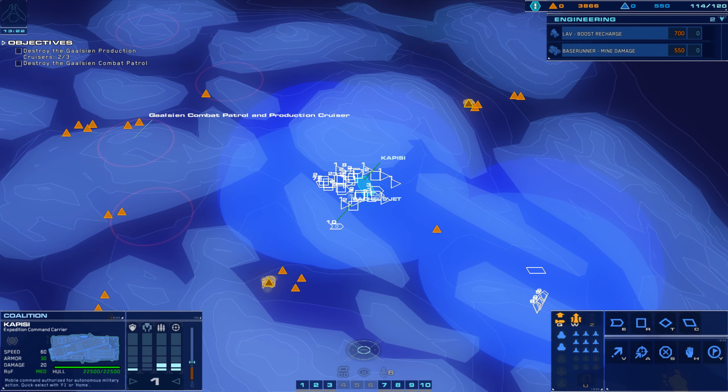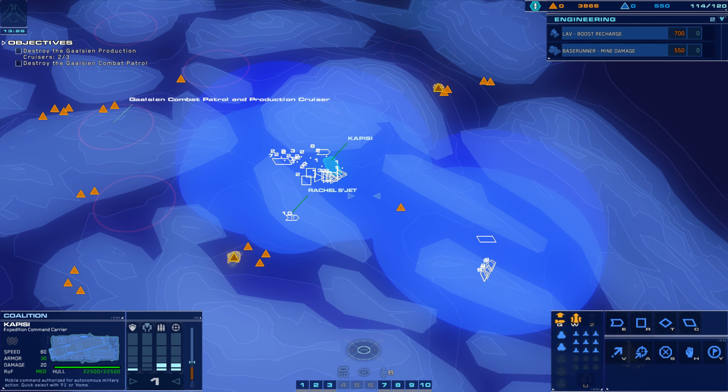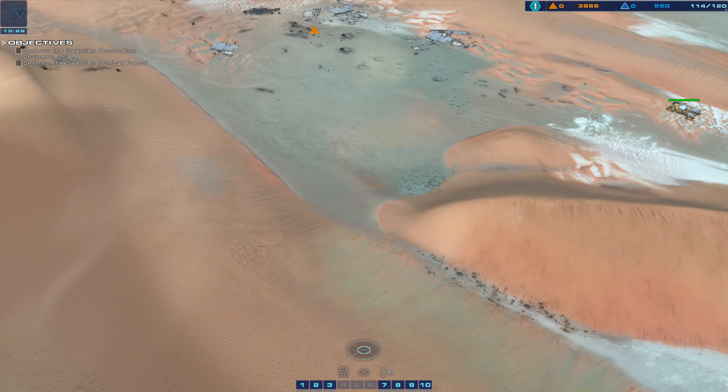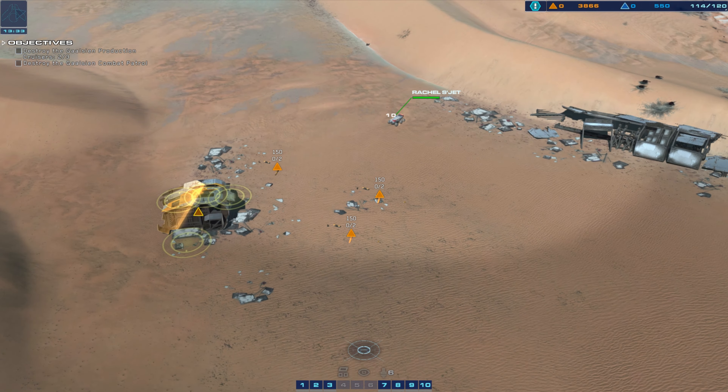Swing around, maintain fire. Second production cruiser destroyed. Be advised — all remaining Gaussian combat units are converging on the final production cruiser.